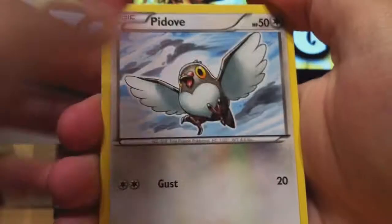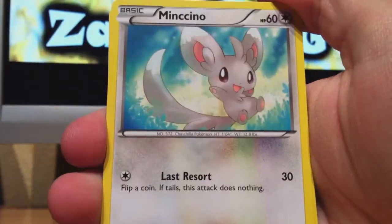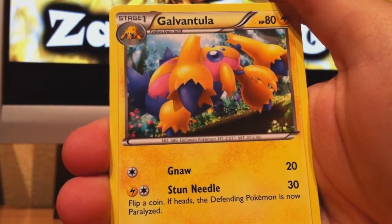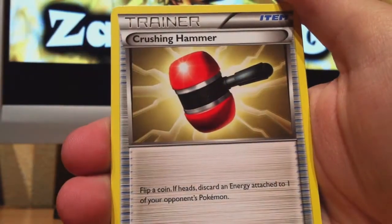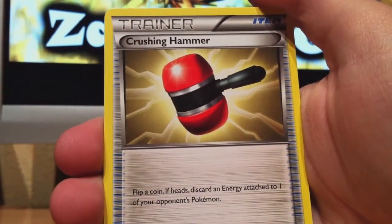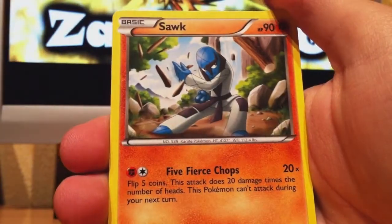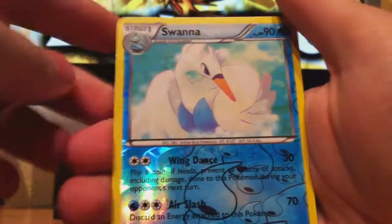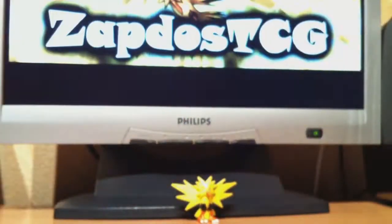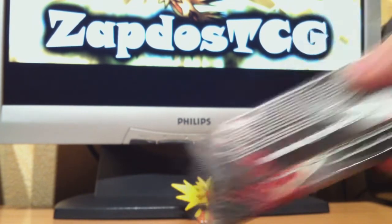Here we got Rufflet, Petlil, Mancino, Gatorita, Galvantula, Crushing Hammer — another trainer card, but this one isn't that good if you compare it with a Loss Remover. Sock, and the Reverse is Swanna — a rare card. And Leavanny — two rares in a pack. So no full arts, but I got a Beartic and a Catcher.